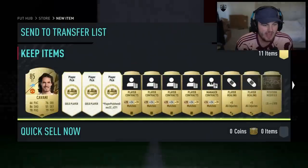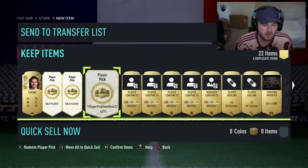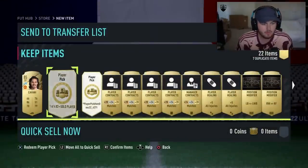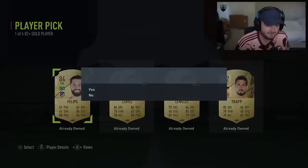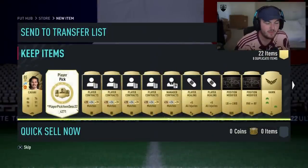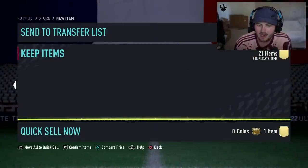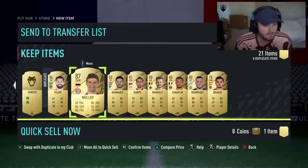We have our Prime Gaming Pack with our two 82 plus player picks in there as well. The prelim - we've got ourselves a board, 85 Cavani, not awful. First 82 plus player pick is going to be 87 Muller - I just got him untradeable, so I've got him again. Second 82 plus player pick - Felipe. Brilliant, that's exactly what we want. And there's a Prime Icon player pick - we'll take Larm, don't really care, discard that. That's my Prime Gaming Pack - it's a free thing every month, so you can't really complain too much.